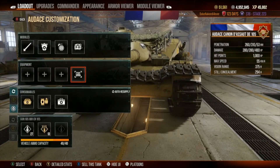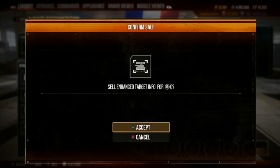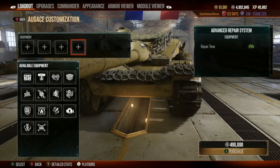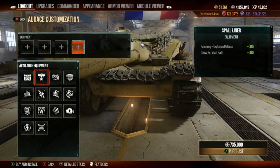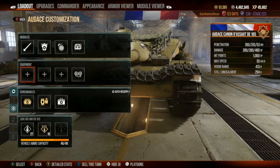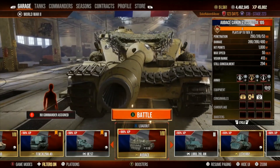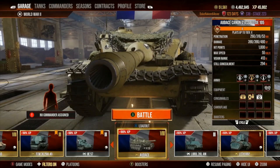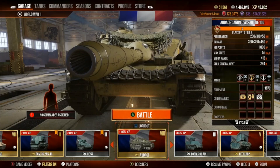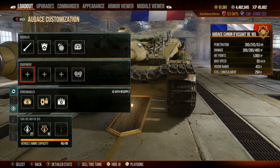The first thing I always do is get rid of enhanced targeting — it's worthless. When you get rid of it, they give you nothing for it. I'm going to replace that with enhanced optics, which will jack up the vision range. We don't have a commander yet either; we'll save the commander for last because the commander is going to change the vision, the reload, and the accuracy all at the same time.